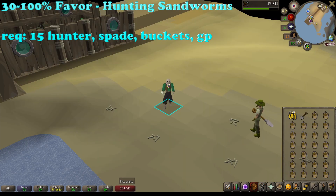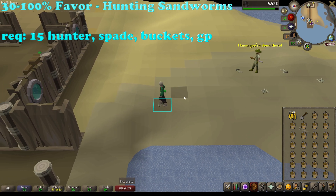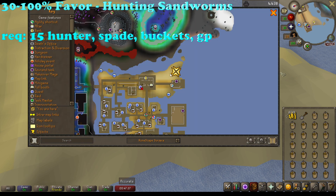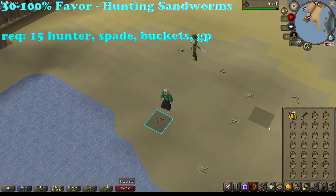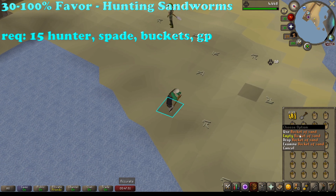Once you're at 30% favor you unlock the fastest method, which should be done up to 100%, and that is hunting sandworms. To hunt sandworms you will need at least 15 hunter, a spade, some buckets, and some GP. Graceful also helps a lot here because you are moving constantly. Head to the northeastern most part of Piscarilius and click on the sandworm castings on the ground - it'll either give you a bucket of sand or a bucket of sandworms. Empty out the buckets of sand as you go until you get a full inventory.